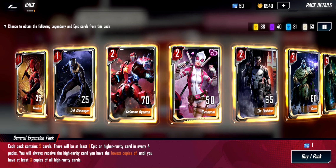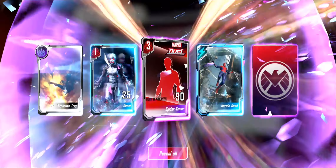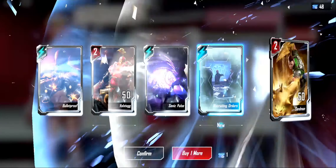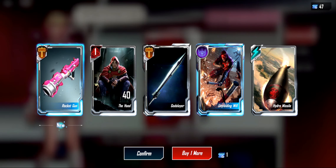We have a total of 50 packs that we can open. We're going to open maybe 10 at most because they don't have an open-10-packs-at-once feature — I'm hoping that's something they add in the future. We got two epics: Spider-Venom — they don't have the art yet for Spider-Venom — and then Groot. We've also got Volstagg, Bulletproof, Sonic Pulse. I'll give you guys a second to look at some of the different cards you can collect: Rocket Gun, The Hood, God Slayer, Unyielding Will, Hydra Missile.